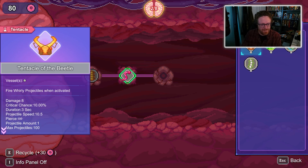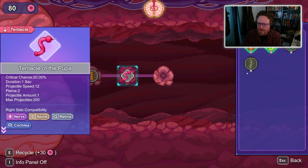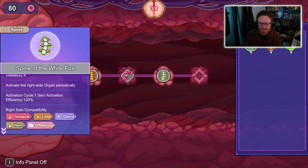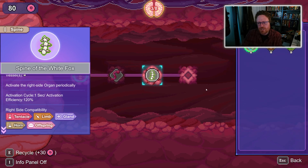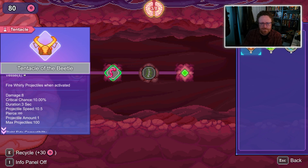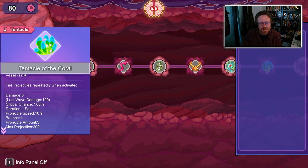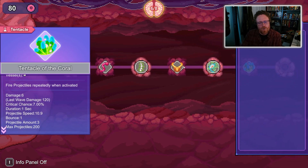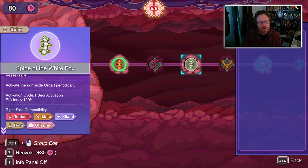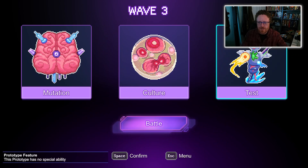I can put a spine after a tentacle. I'm not sure what happens if I chain two regular periodic firing things together — like, will this fire one second after this fires, or will it just be firing on a continuous cycle? Let's go to the test chamber and try it out. I'm periodically firing and... when my projectile ends, it becomes a whirly projectile. So if you put a periodic thing after another periodic thing, it transforms into that thing — either on the death of the projectile or after a second.